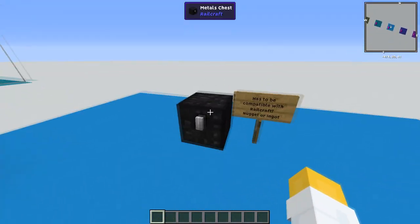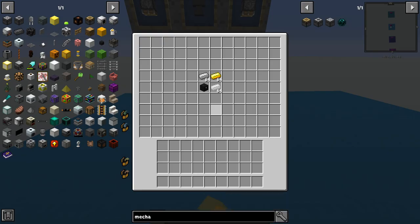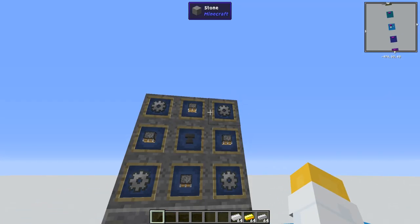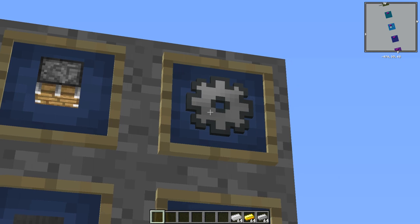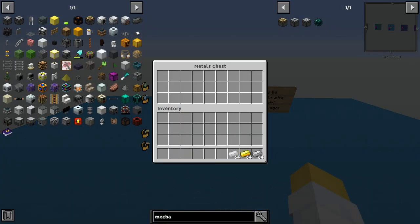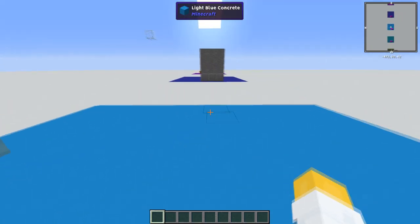Moving on, we have the metals chest. This is really good for condensing metals that are compatible with Railcraft. The recipe is an anvil, pistons, and steel gears. The ingots or nuggets have to be compatible with Railcraft for it to actually work, but the metals chest will convert the ingots into full blocks so you don't have to waste time doing it manually. In survival, the tin ingot has to be converted to a Railcraft ingot, but apparently that isn't always the case — it is a really useful feature though.